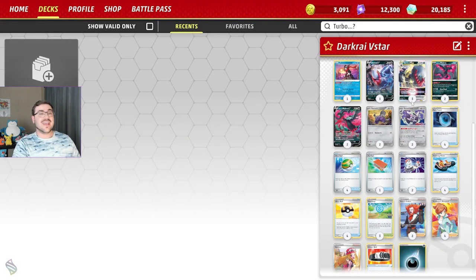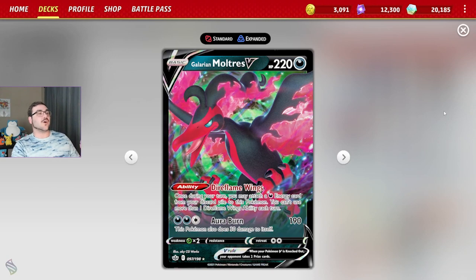Dark Patch allows us to accelerate a basic dark energy from our discard pile to one of our benched Pokémon — a great way to accelerate extra energy into play so we can ramp up to massive Dark Pulse attacks. Rev Room really helps the strategy by getting dark energy into the discard pile, and so does Radiant Greninja. The combination of Radiant Greninja discarding an energy and drawing two, paired with Rev Room, is a great way to get that dark energy in the discard pile.